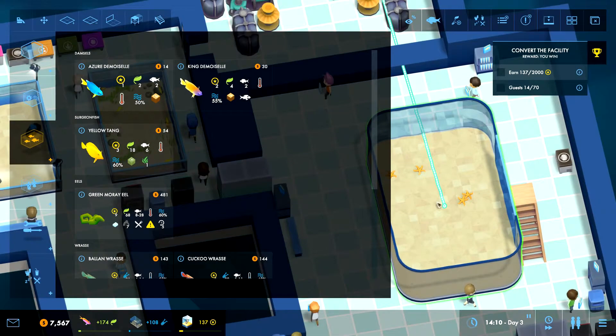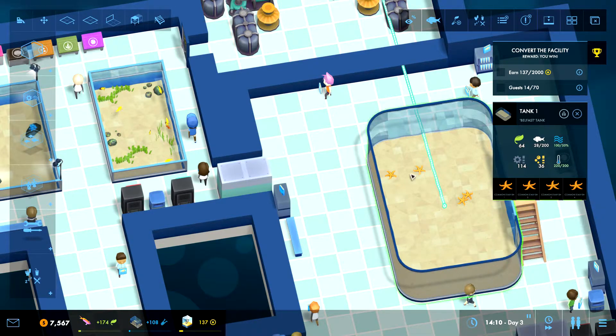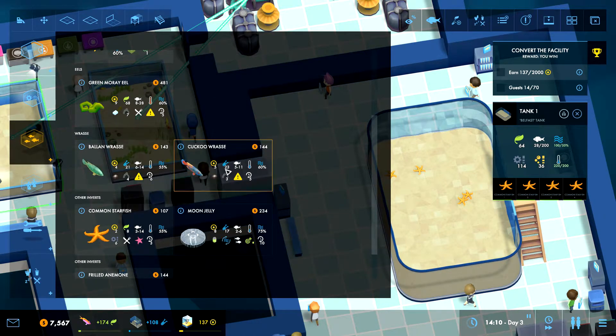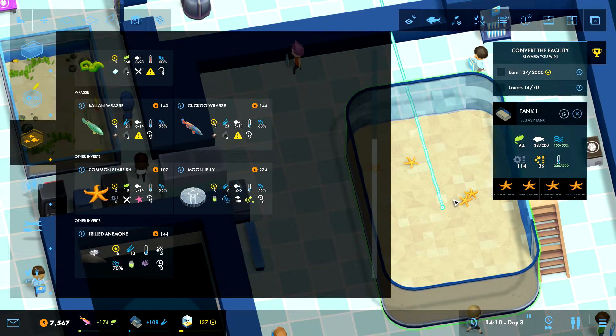Can we find something that would go in here and not hurt these guys? I don't think they hurt anything — we just need to make sure it's not something that hurts starfish, and it has to be a cold water fish. This is warm, warm, warm, warm — we have a cold one here. It's a fairly big tank actually. How big is it? Wow, 200 — that's a good amount of room.